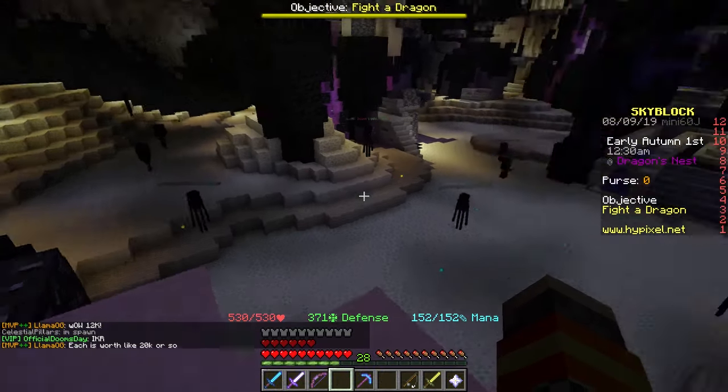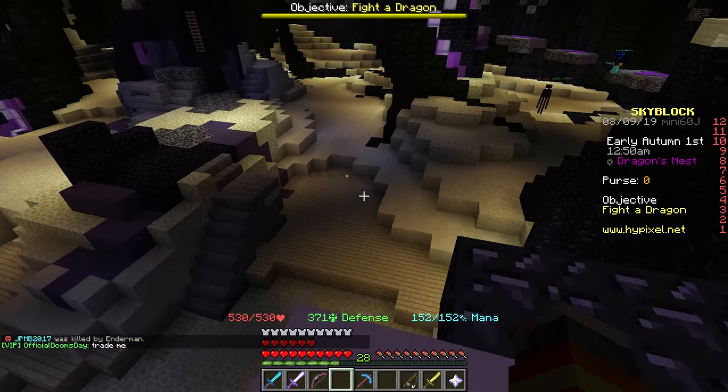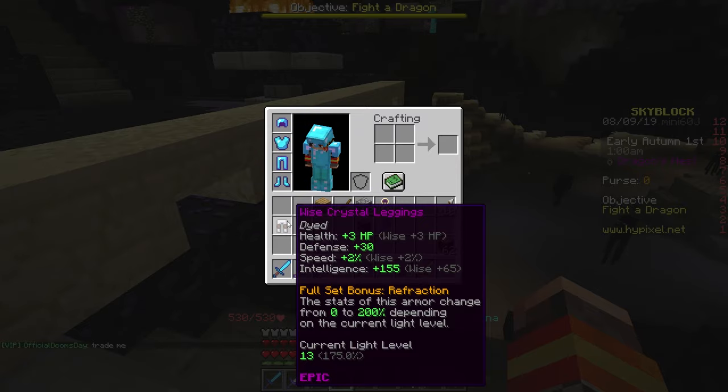But you can get it from killing any zealot. So just kill all the zealots that you see and they have a chance of dropping crystal fragments, which you can use to craft the crystal armor set. You can see I have the leggings here.